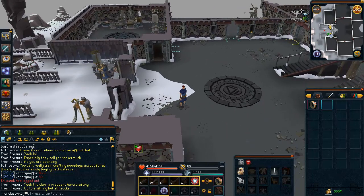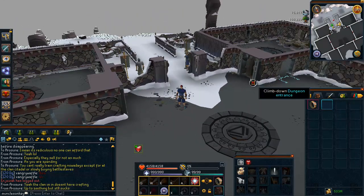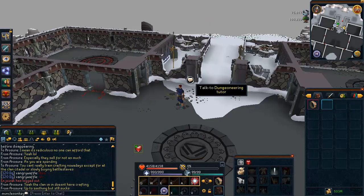You can see up in the top right I have an XP counter here for one hour exactly of scaling. However, this is a bit off since I still have the 10% bonus for a reefer or a friend. So the XP rates will be on screen and I'll tell you them in just a second once we get around to the actual showing of how to do the method itself.